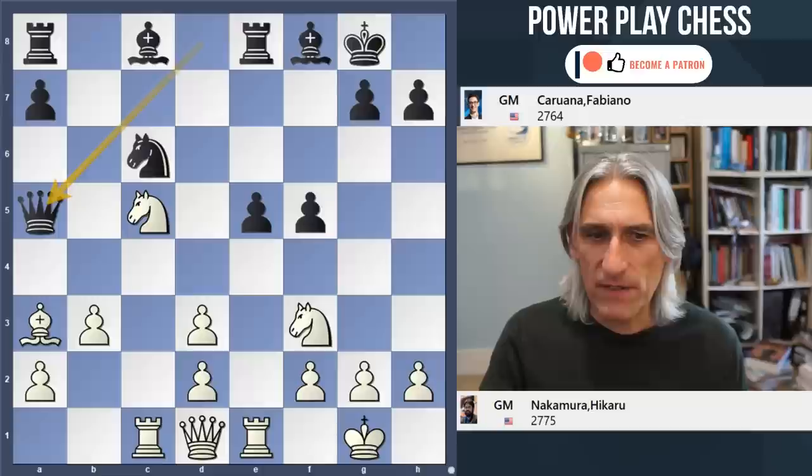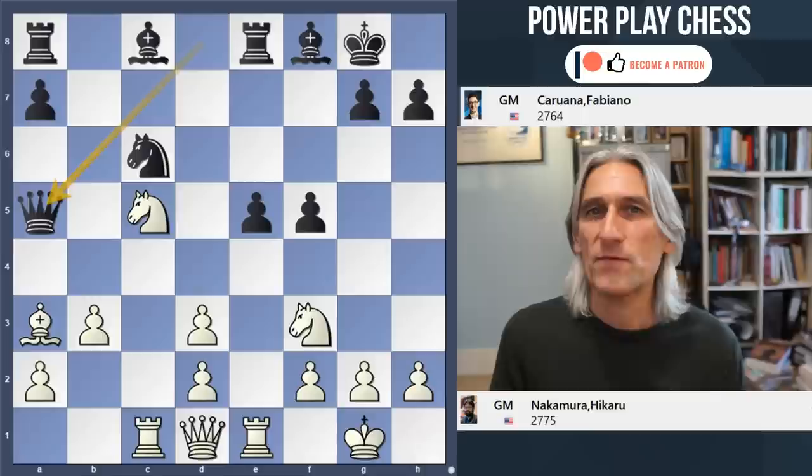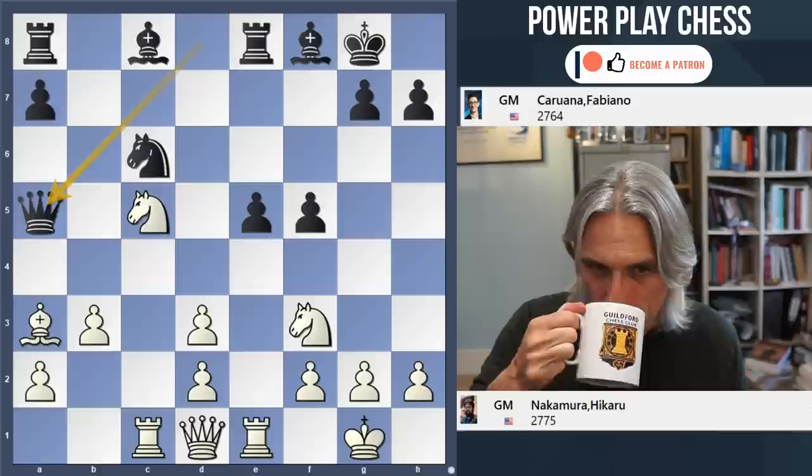Had he intended queen a5? Did he think that he was okay here? Caruana didn't play queen a5. The question is what should white play after that move? White has a very strong move - in fact there's more than one decent move against this, but there is one incredibly powerful move. Can you spot it? I'll have a quick drink. You have a little think. Cheers.